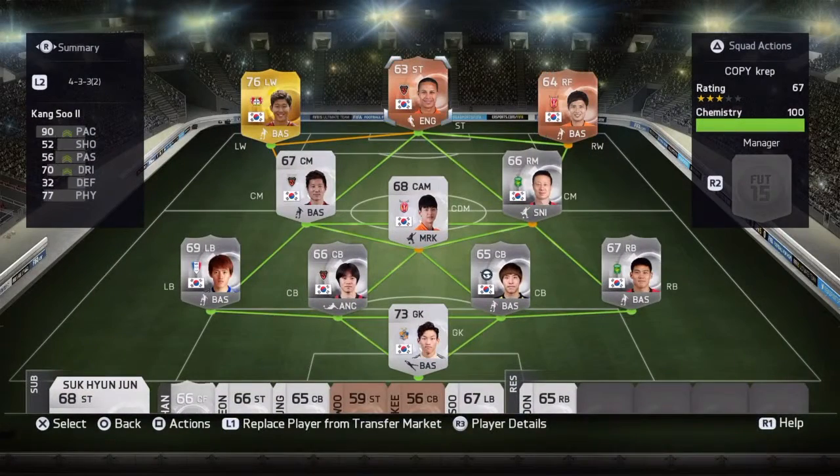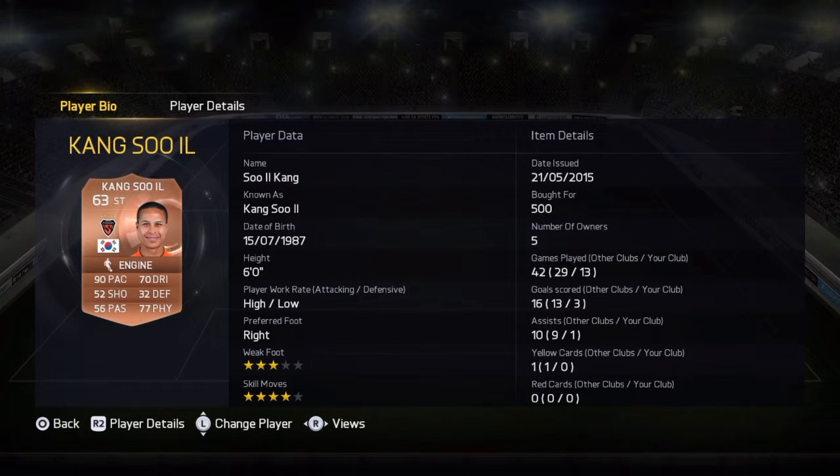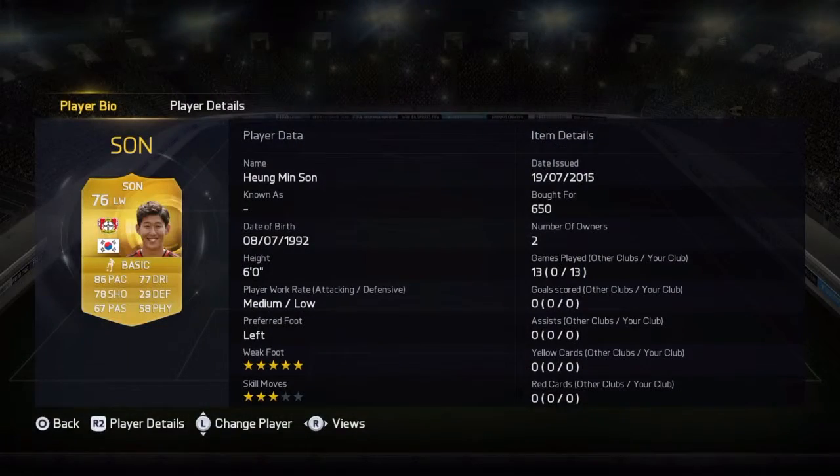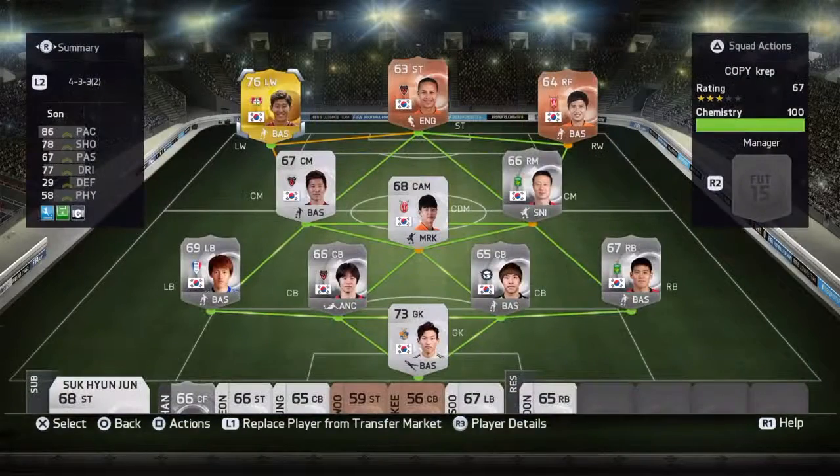And then Kong Su-Il — probably one of the best strikers on the squad, believe it or not, because with the pace he just plays striker. Buying for 500 coins, 90 pace, 52 shot. Song is pretty good at passing — his passing in the actual game is quite a lot better than his stats I believe. 86 pace, 78 shot, 650 coins.